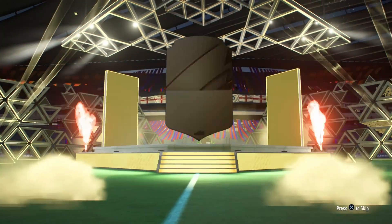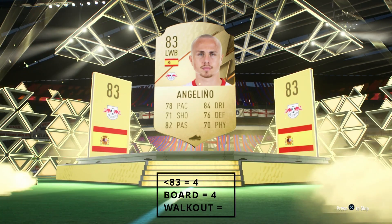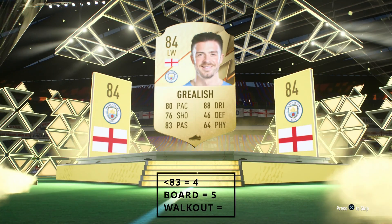A board again — we've had four boards now, and this is going to be Angelino. They've all been 83s, so all of the boards we've had — four boards. First walkout maybe? It is a board — English left wing — it's Grealish, 84! I know it's highly rated, 84.